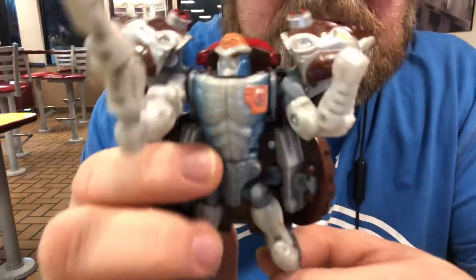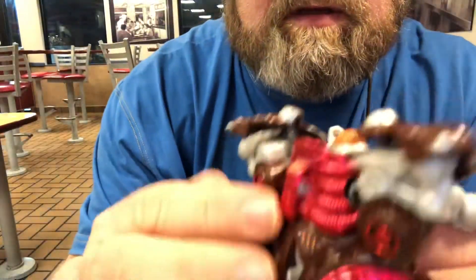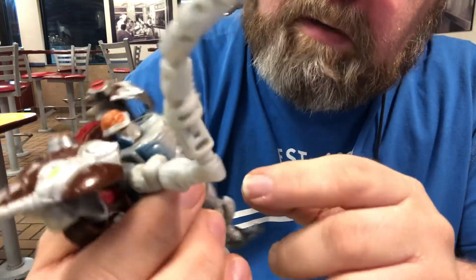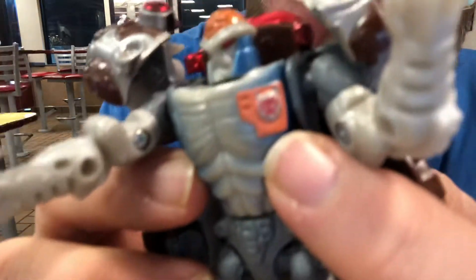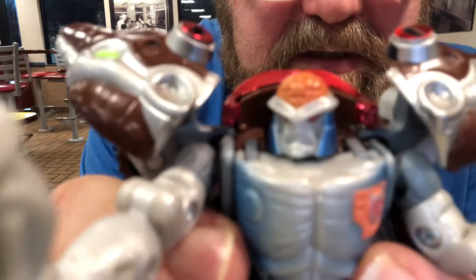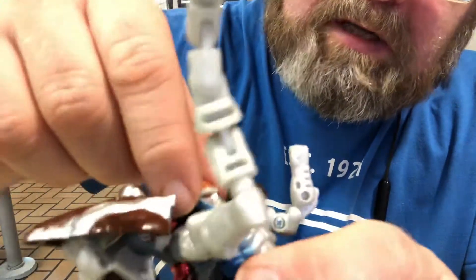Better look at his robot mode — he still retains a lot of it. He's got a big backpack piece, the gray chest, blue sides, and an orange plate right there with the Maximal symbol. The head sculpt looks nice — red eyes, and blue sides of his face.